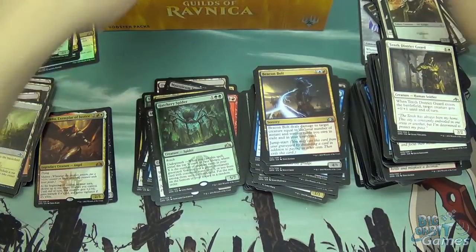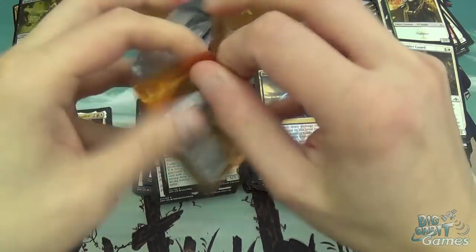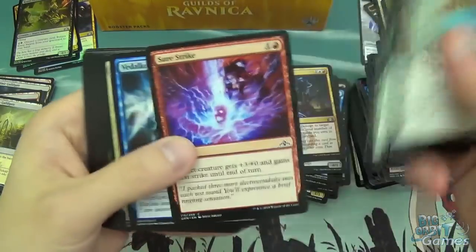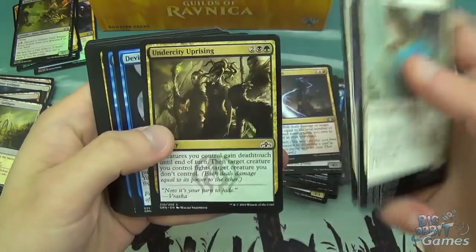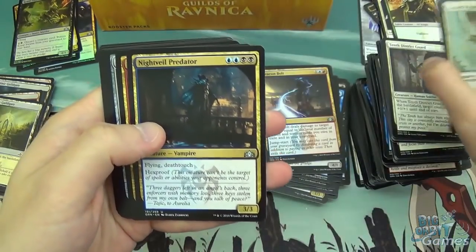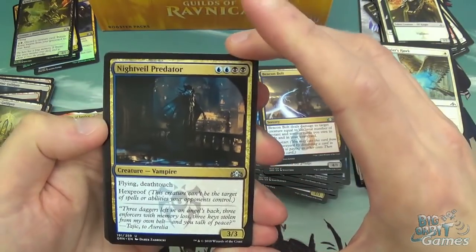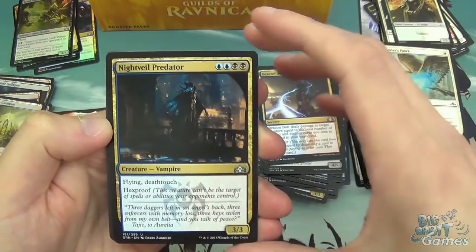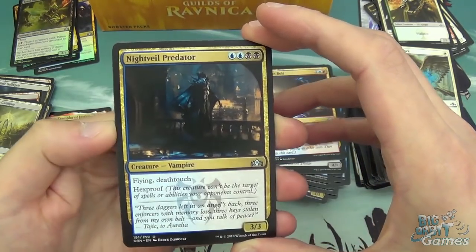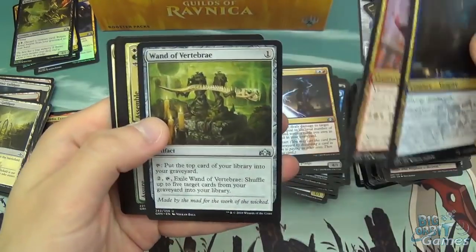Guildgate, Elf Knight, Healer's Hawk, Prey Upon, Undercity Uprising, Devious Cover-Up. We've got Nightveil Predator — this thing is just disgusting in limited. Four mana, 3/3 with Flying, Deathtouch, and Hexproof. Unless it's on your side of the board, in which case it's amazing. Boris Challenger, Wand of Vertebrae.